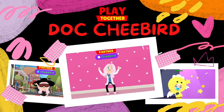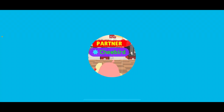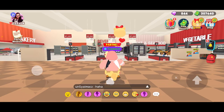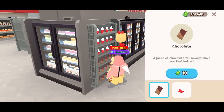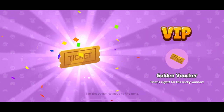So how do you get this Golden Voucher? First, go to Downtown Mega Mart. Then go to the aisle where the chocolates are sold. Then just keep on buying chocolates until you get the Golden Voucher. And that's it! In my case, it took me 20 chocolates to get this voucher.